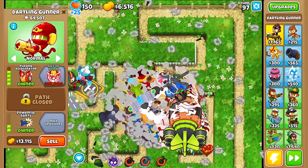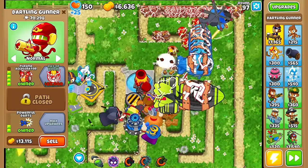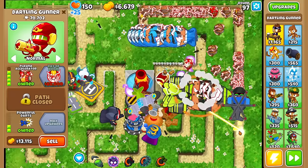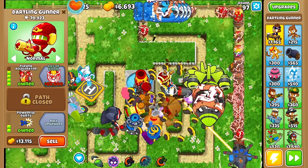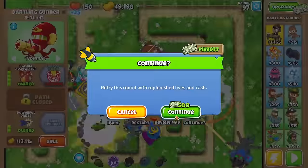Oh crap, actually are we dead? Maybe I shouldn't have used GZ for this. I'm dead. I'm dead. No. I should have saved GZ — I'm so bad, guys. Okay, if we redo this round I think we can do it with the same towers, don't even have to buy anything else. We should have enough this time, right? Come on, E-Mail.